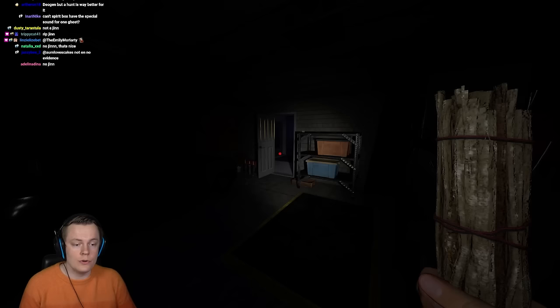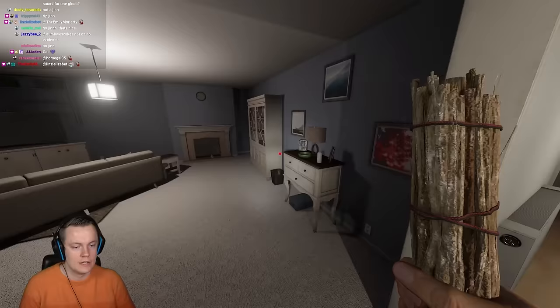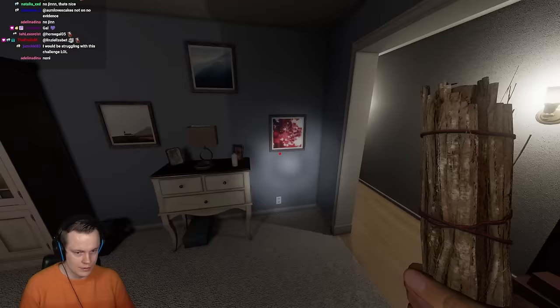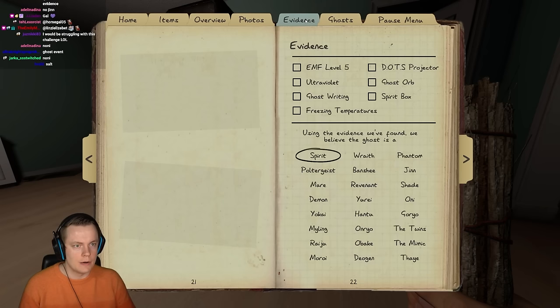We already knew it wasn't Oni, but it's good to keep everything in mind that you know about the ghost — this is the ultimate knowledge test. You know everything about each ghost. We're gonna sit here in the ghost room area for now. We know it's not a Jhin because it turned off the Breaker, which is impossible. We know it's not a Phantom because it was blinking like normal.